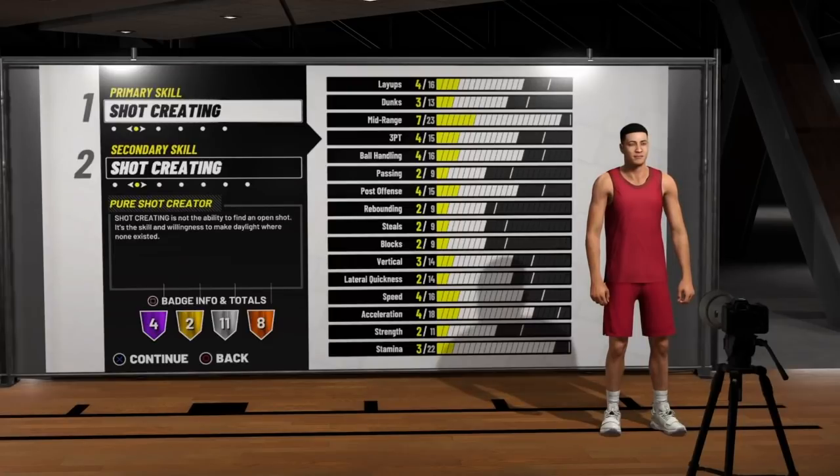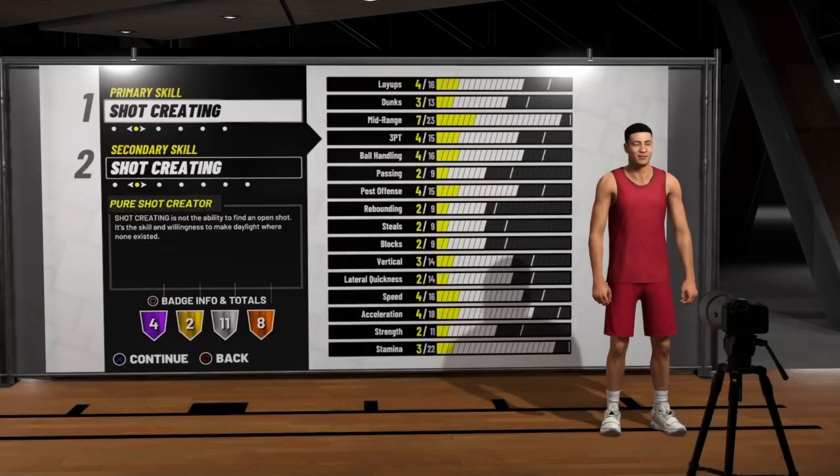First up we got the pure shot creator. Shot creators are great builds in general, especially for the tools core. The first thing I notice about this build is that they start off with a level 23 out of 25 mid range — that is insane. Check out their layups and dunks; it's pretty decent and they'll be able to shoot the three ball and they can move around the court pretty well. So if you want an all-around scoring build you should consider making some type of shot creator.